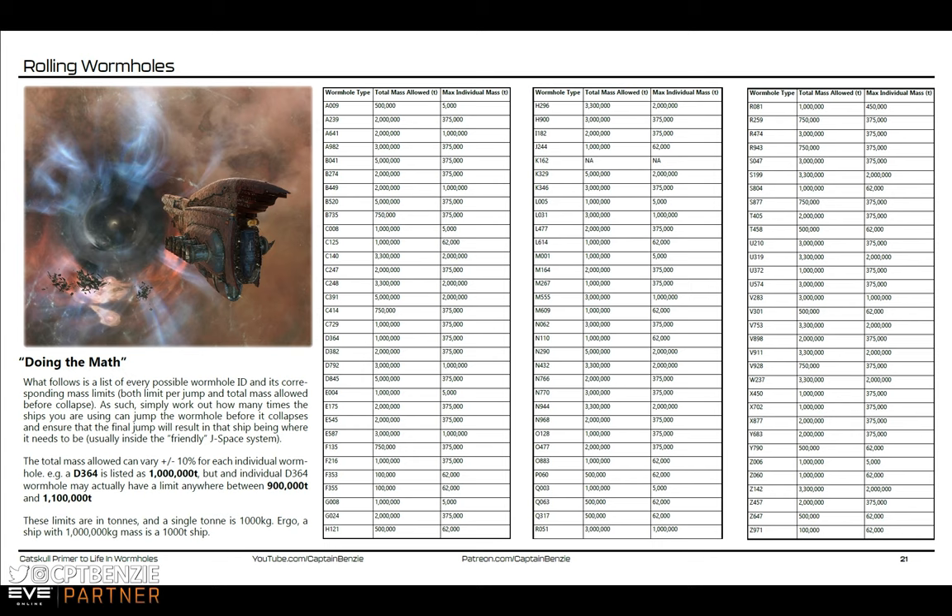And 0477 on the other hand is a C2 to C3 connection. Now it doesn't mean that it's necessarily a static or a wandering — both wandering and static wormholes will use these same four-digit identifiers. So it's worth having this list available, as learning these identifiers can really help you figure out what is on the other side. If you sometimes struggle with visual identification, you can easily spot whether something is a 0477 and know that there's definitely a C3 on the other side.